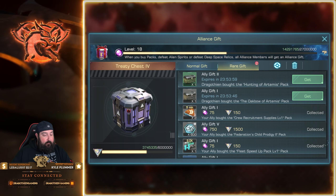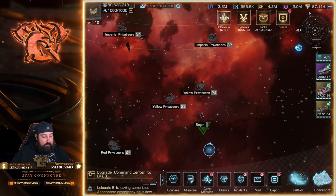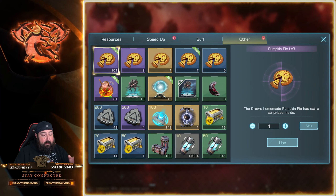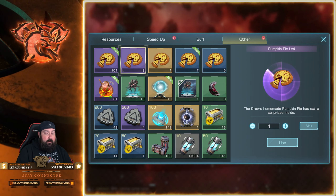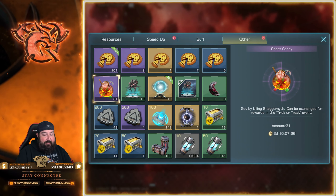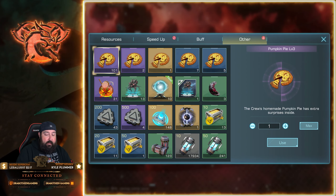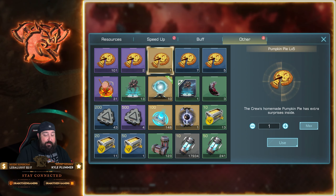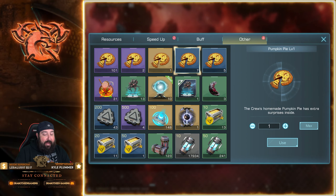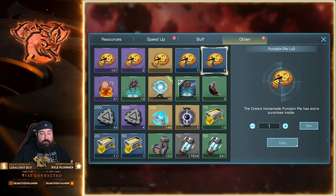Let's go to the depot and show you some of the pumpkin pies. As you can see, they look like pizza pies but they are pumpkin pies — that's why I've been calling them pizza pies. You get pumpkin pie levels one through five, with level five being the legendary version. Five levels, just like when you buy a pack — different levels give different sets of rewards.